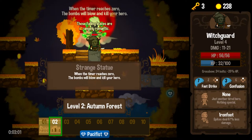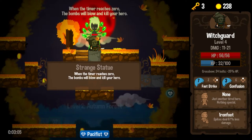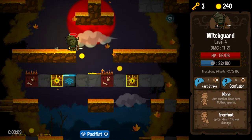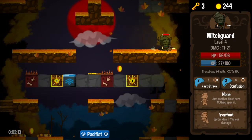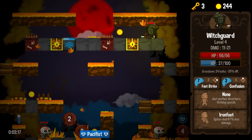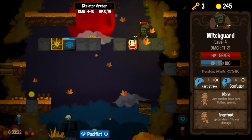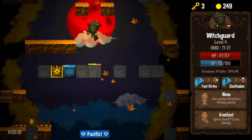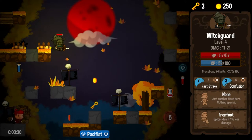When the timer reaches zero, the bombs will blow and kill your hero. So this sounds like the level where there are bombs when you sound an alarm — or maybe there are just bombs. There is a timer at the bottom left counting up — that's the first time I've ever seen that timer. But that was an impressive explosion while I was gawking at it. I did notice now there's a game timer down there. That's cool.